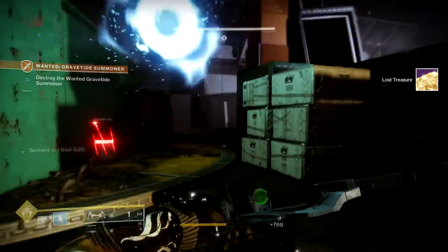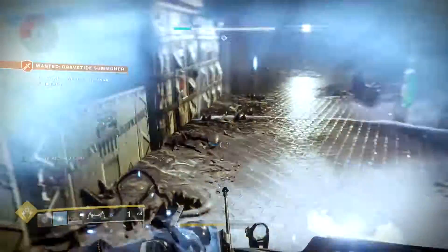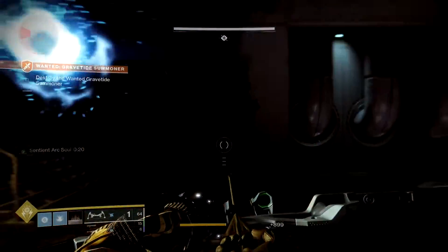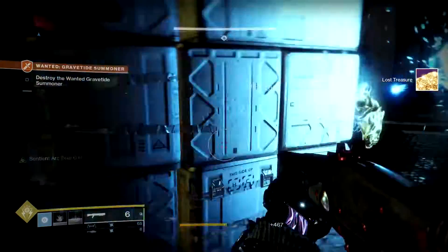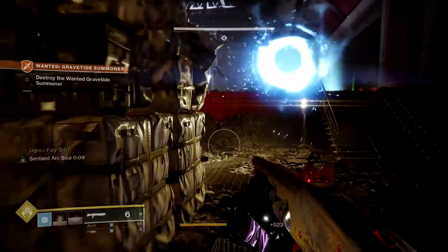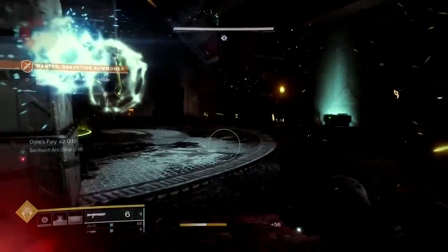You will see the actual special Thrall — they are glowing. They give you an ability that pops up in the right-hand corner of your screen. These are the Gravitide Thrall. See that Ogre's Fury? That allows you to actually deal more damage to the ogre. Now we'll go around and take out the other two of them.